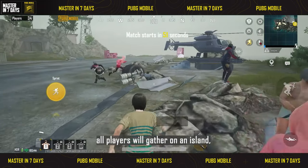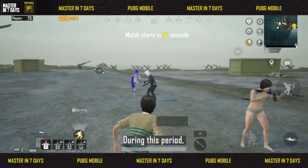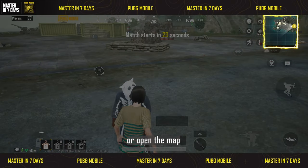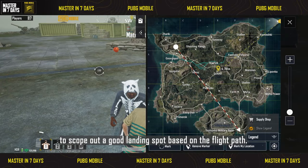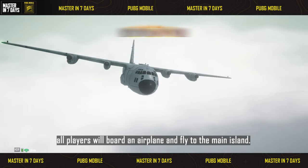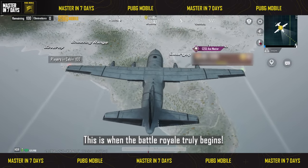After entering the game, all players will gather on an island as they wait for the match to begin. During this period, you can choose to interact with others or open the map to scope out a good landing spot based on the flight path. After the countdown ends, all players will board an airplane and fly to the main island. This is when the battle royale truly begins.